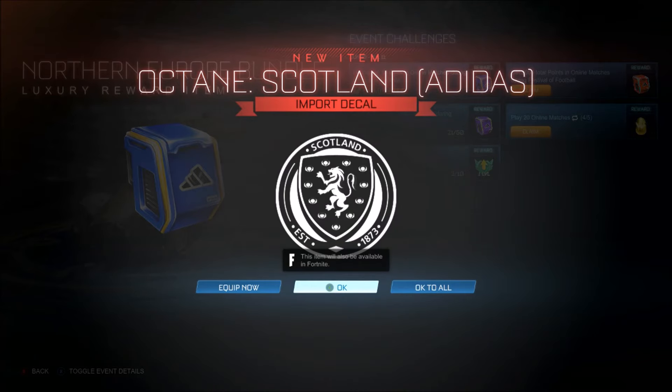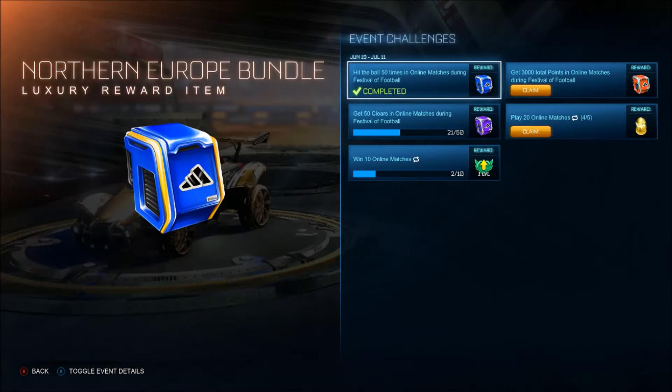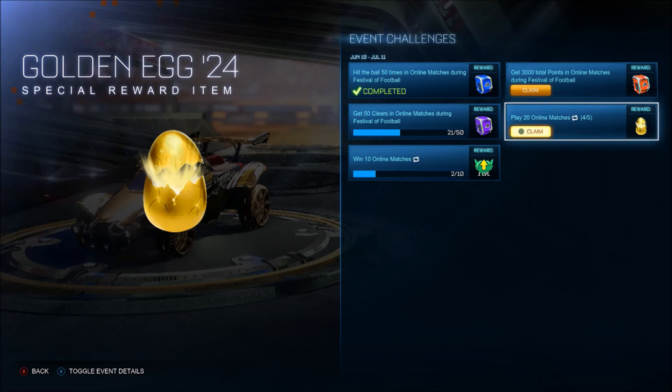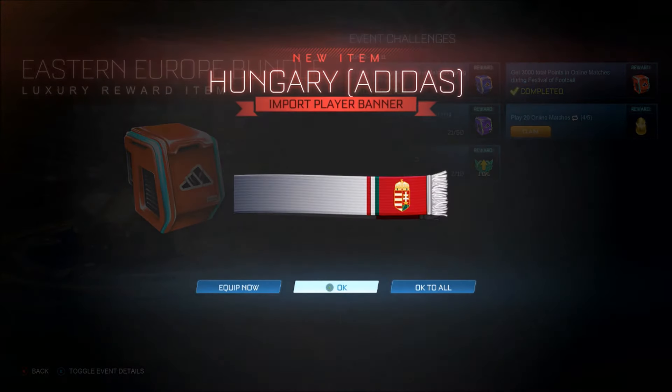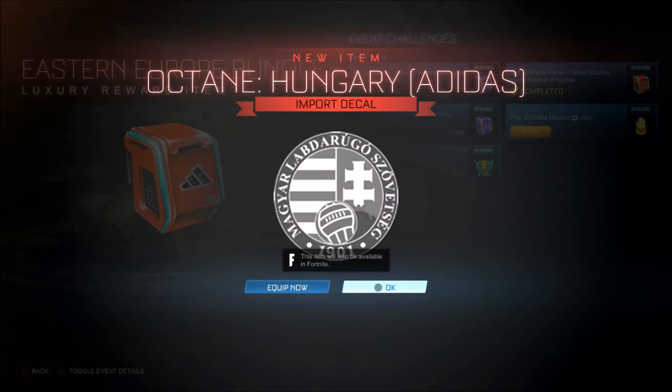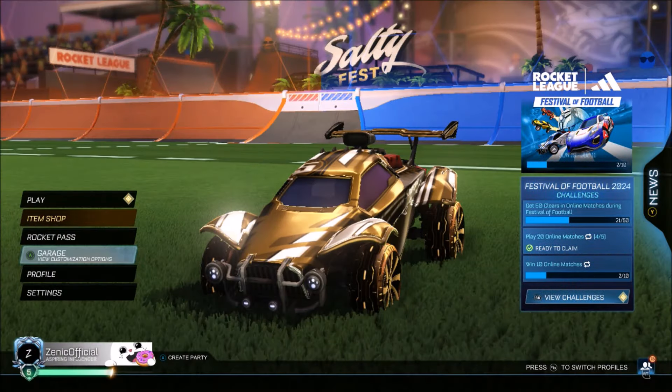You can use it on Fortnite — definitely not going to be using that as an England fan, to be fair. We've got the octane Wales as well. So you just get them — we'll check them out in a minute and see what they actually look like, but we get Scotland and Wales. Not too big on those. Moving on to Eastern Europe, let's test out what this is going to look like. We get the Hungary one — a nice little banner and the octane Hungary decal. I'm excited to see what that looks like, and that is it. So you're going to get three decals from them.